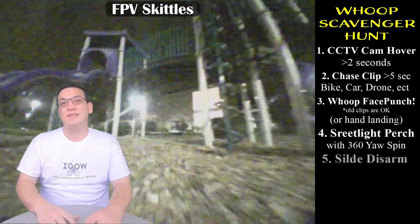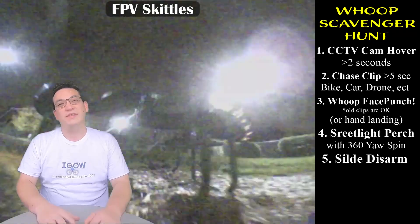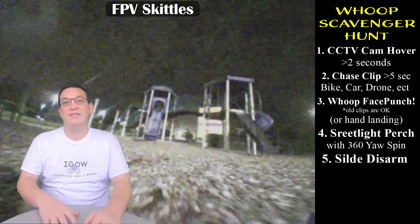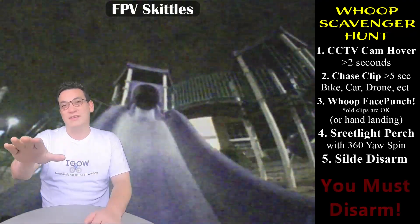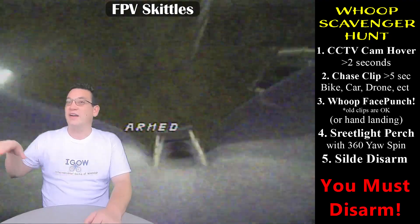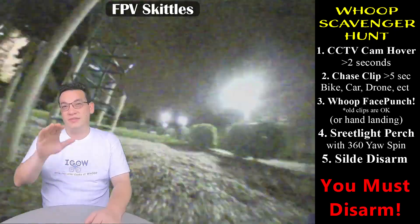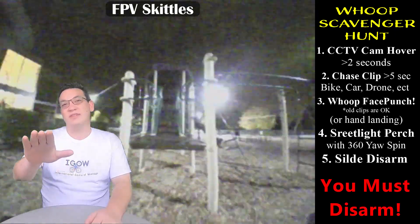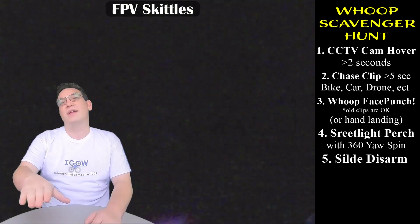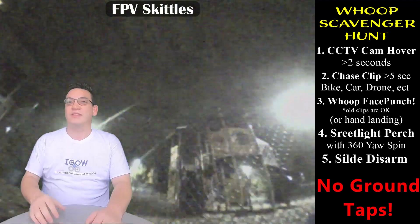Item number five is a slide disarm. You have to find a playground with some type of slide, fly up to the top of the slide, disarm so you slide down, and then rearm and take off again before you hit the ground and fly away. You do have to actually disarm — you can't just land and go idle on the slide. You have to disarm and then rearm before you hit the ground and fly away.